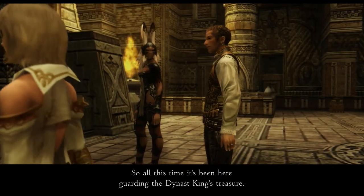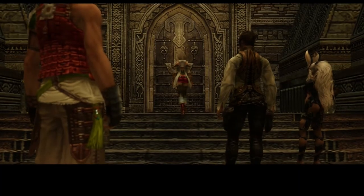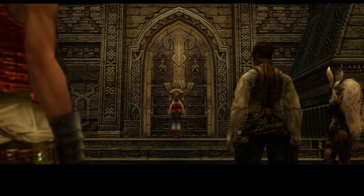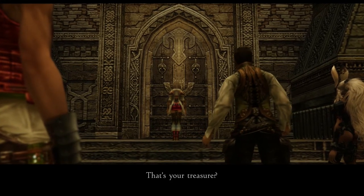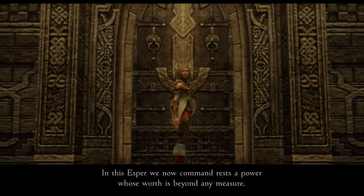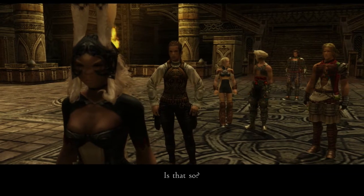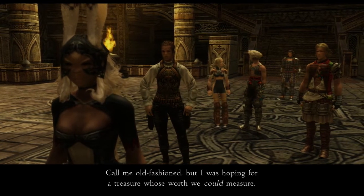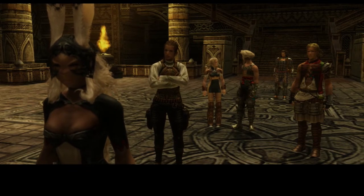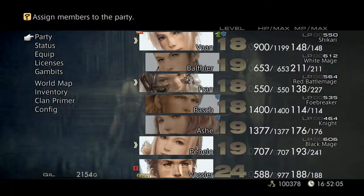So, all this time it's been here guarding the Dynast King's treasure? Not so — the Esper is the Dynast King's treasure. That's your treasure? In this Esper we now command rests a power whose worth is beyond any measure. Is that so? Call me old fashioned, but I was hoping for a treasure whose worth we could measure. Ha ha ha ha ha. Yes, how mercenary of you.